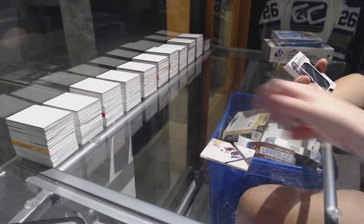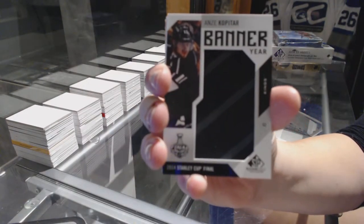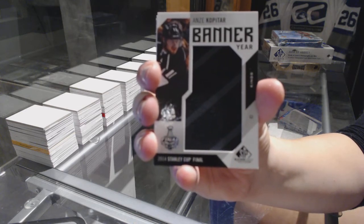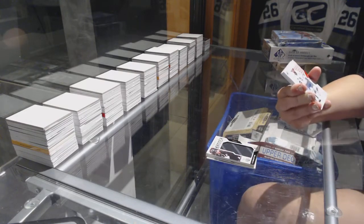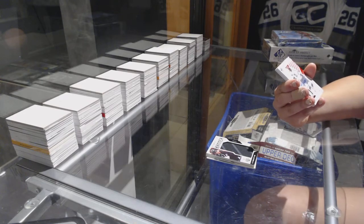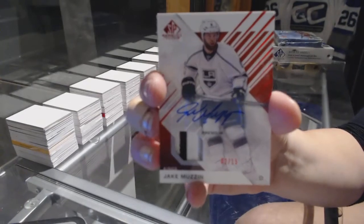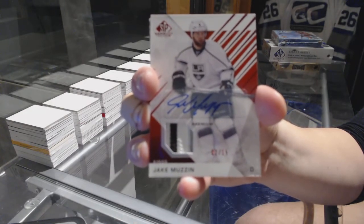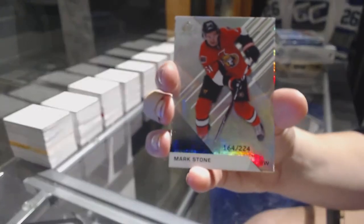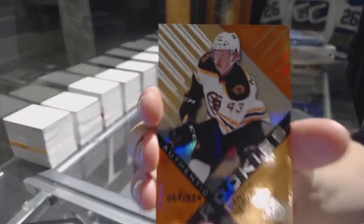We've got a banner year for the LA Kings, Anze Kopitar. We've got a premium patch auto numbered to 15 for the LA Kings, Jake Muzzin. Rainbow numbered to 224 for the Ottawa Senators, Mark Stone. And an orange rookie numbered to 114 for the Boston Bruins, Danton Heinen.